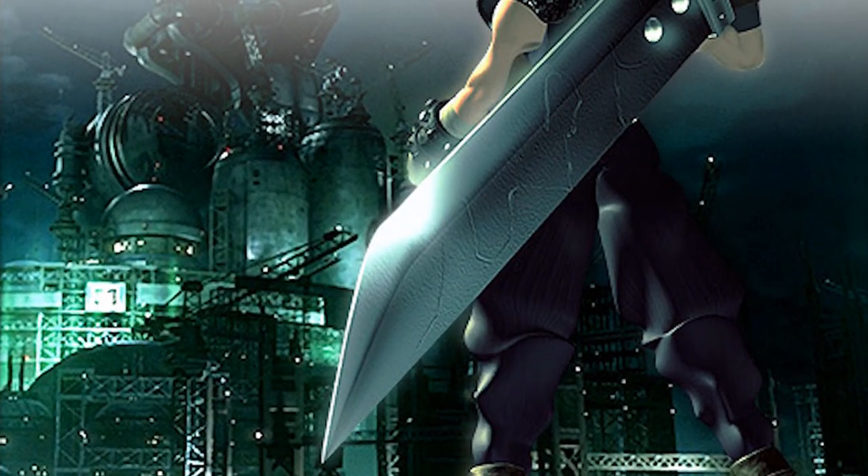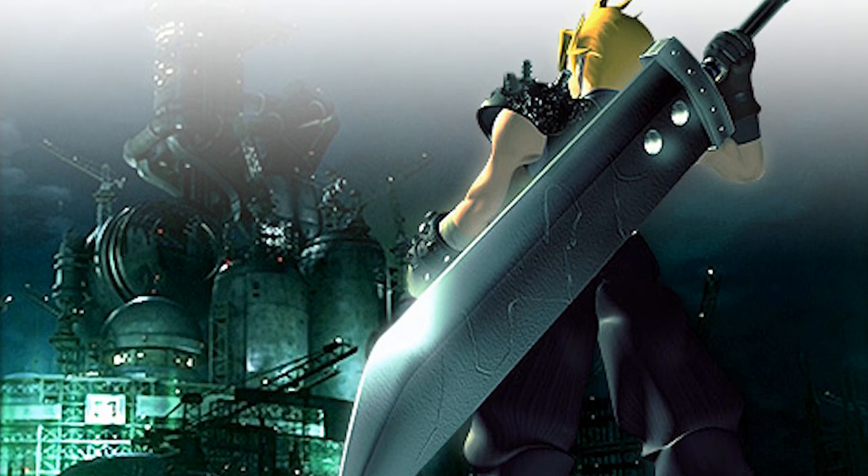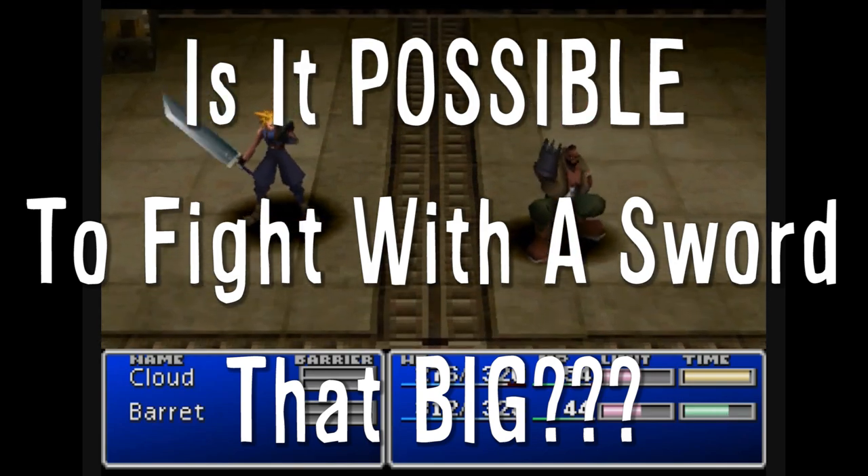Hey Vsauce, Joey here. Final Fantasy 7 is one of the most popular video games of all time, and in this iconic artwork, the hero Cloud looks on at a Mako reactor as he prepares to unleash all manner of kaboom on it. It's meant to instill a sense of excitement and badassery, but to the nitpicker's mind it provokes a question: is it possible to even fight with a sword that ridiculously big?